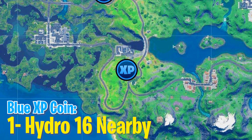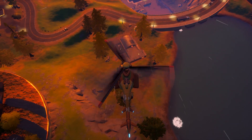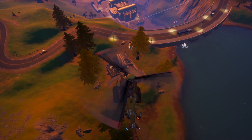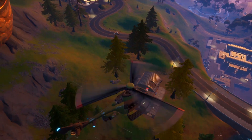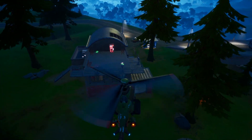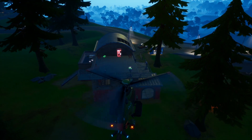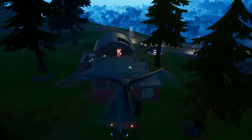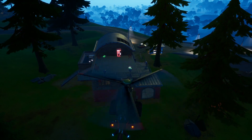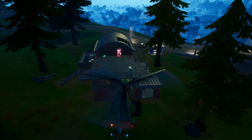Moving on to blue XP coins — the first one is near the Hydro 16. Right next to the Hydro 16 bridge, you will find this exact spot. Blue XP coins are usually hidden, so you want to break some materials — it's going to be hidden inside a material. For example, it could be inside that vending machine over there, so you may have to break it. If it's not there, as soon as you go there you're going to hear the noise of the blue XP coin.